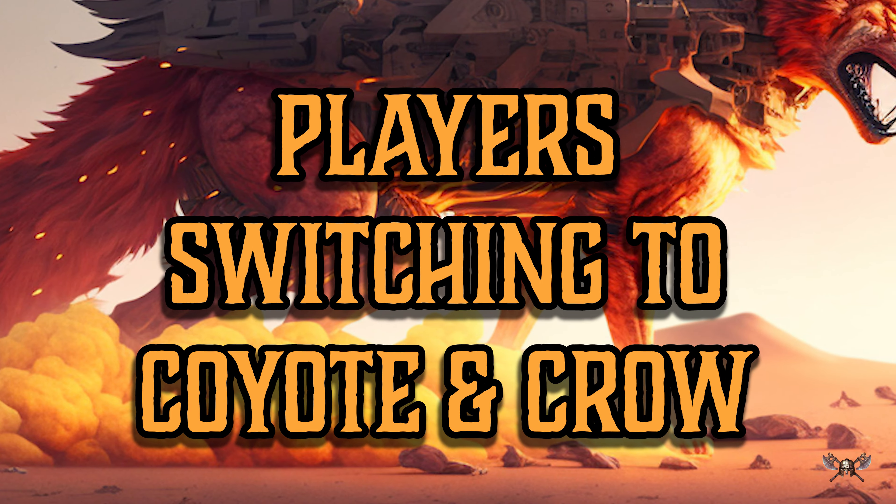Now let's go through the biggest changes you'll feel switching over to Coyote and Crow as a player, starting with abilities and skills. C&C has a lot of building blocks for a given character. You'll be assembling the following pieces: motivation, archetype, path, ability points, skill points, gifts and burdens, starting equipment, background, short-term goals, and long-term goals. Try not to get too intimidated by all that — it'll take a bit of character creation time, but after that things really do get simple. All of these options boil down to skill rolls, and all these building blocks for your character functionally just add bonuses or penalties to certain skill rolls.